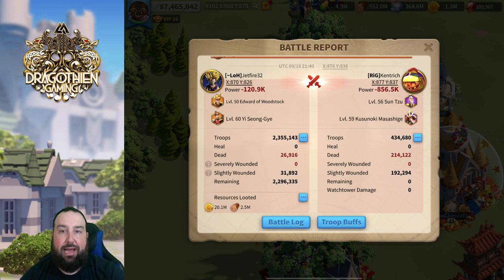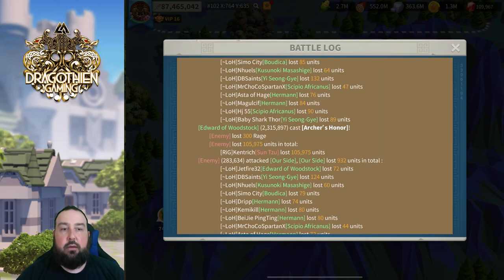This is the actual battle report. Edward of Woodstock casts Archer's Honor — that's the first skill. Enemy lost 300 rage. Enemy also lost roughly 106,000 troops, which is his main nuke — awesome, really huge. Now, another explanation may be that the battle report is bugged. Maybe the Edward army did lose the 300 rage, but the battle log is misrepresented. Either way, this is all we have to go off of. On this battle log, Edward casts his skill, the enemy immediately loses 300 rage, and the enemy also lost all the troops because that's what the skill does.